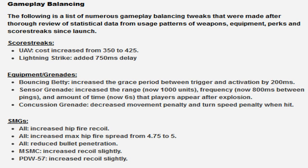Equipment and grenades: bouncing betty - increased the grace period between trigger and activation by 200 milliseconds. Before, if you had the C4, you'd throw it and have a detonator to press. The bouncing betty was different - you'd throw it and it took some time to launch without needing a detonator. Before this nerf, you could throw the bouncing betty and it would go off instantaneously without a detonator.